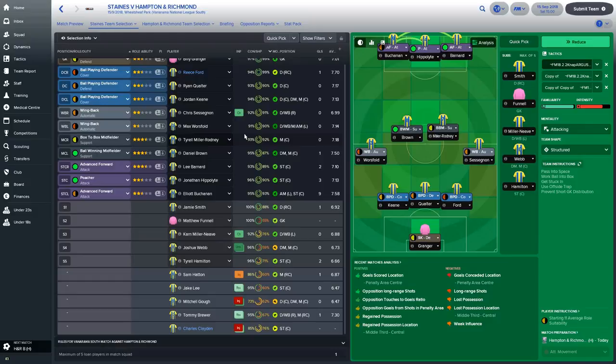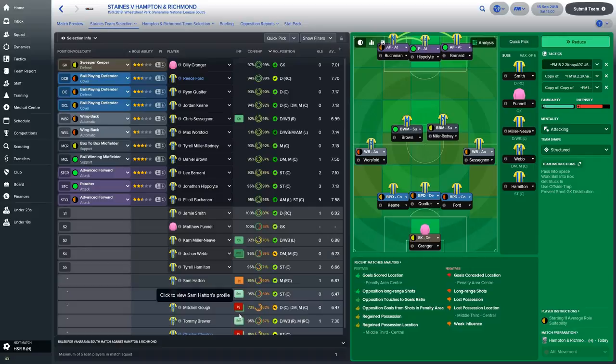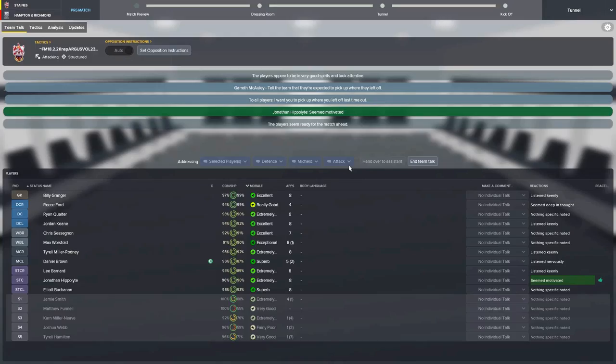I'm not going to make any changes. Sam Hatton, the influential midfielder, is injured. Mitchell Goff is injured. Charles Claydon the poacher is also injured. So we're going with Granger in goal, Keane, Quarter and Ford at the back. Warsfield on the left, Sessegnon on the right as wing backs. Brown as ball-winning midfielder with Miller Rodney as box-to-box. Buchanan, Hippolyte and Barnard up front. Smith, Funnell, Miller Neve, Webb and Hamilton are on the bench.